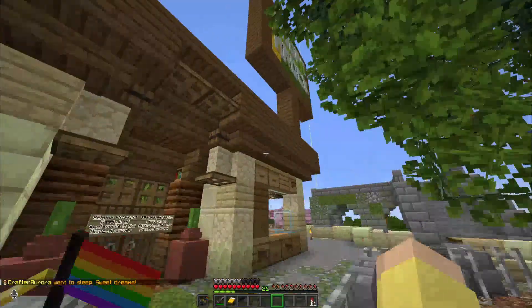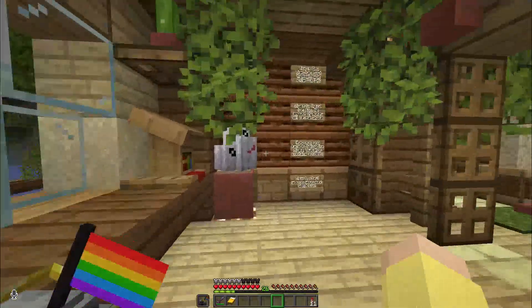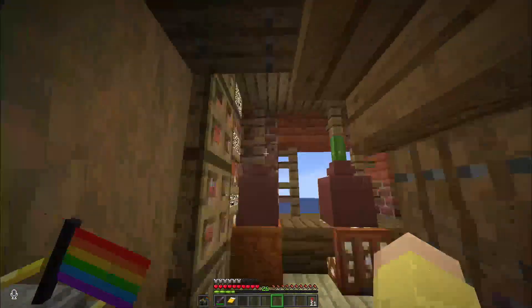Here's a tour. This is Adopt-A-Rock. Close the door behind us — and we have Geo, then we got Rocky, then there's Skipper. This is Pebbles. This is Mason, and this is Dwayne.